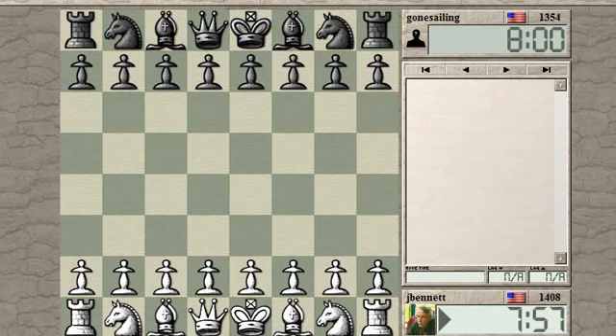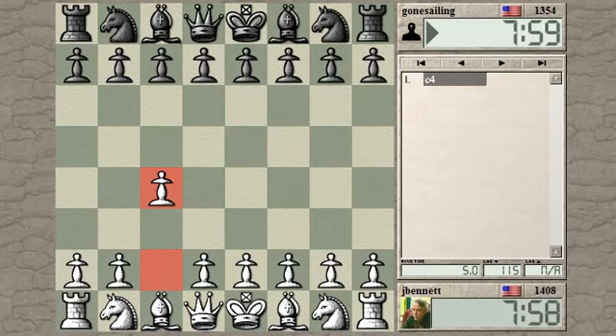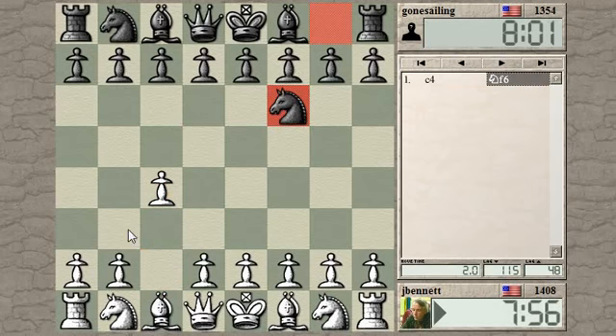Game started. Let's try c4 — I haven't played that in a while. C4, knight f6.